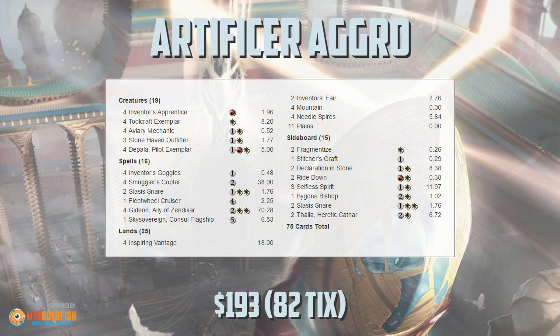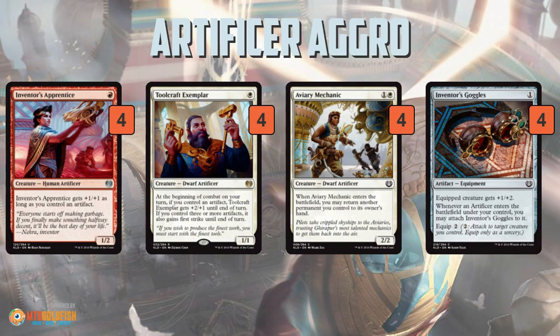Artificer Aggro is a really cool, aggressive Boros deck that has some neat sub-themes. The main package of the deck is creatures with the type Artificer and Inventor's Goggles. We get Inventor's Apprentice and Toolcraft Exemplar — both just super above-the-curve one-drops. Inventor's Apprentice, if you have an artifact, which the deck always should since it has a ton of artifacts, will be a 2/3 for one mana. Toolcraft Exemplar, if there's an artifact, is a 3/2 when attacking. These creatures are just way above the curve for one mana, to the point where creatures with these stats are Modern-playable, and we have two of them as one-drops in Standard at the same time.